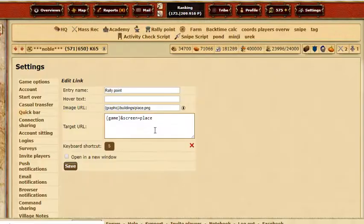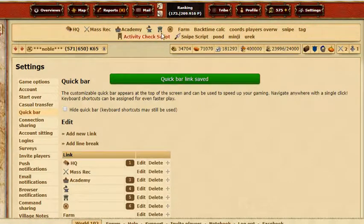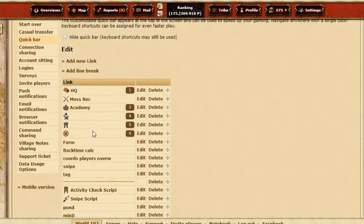Same thing for the rally point — it gets me straight to the rally point. I'm thinking I can delete the text label on this one too, and now it's much shorter and cleaner.